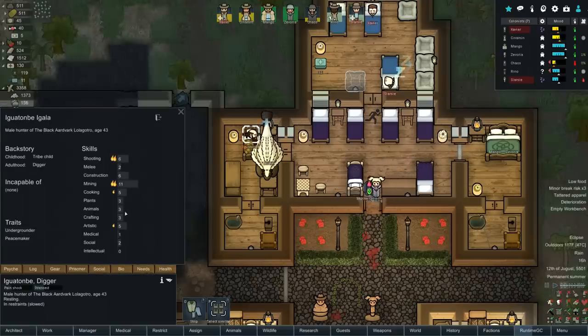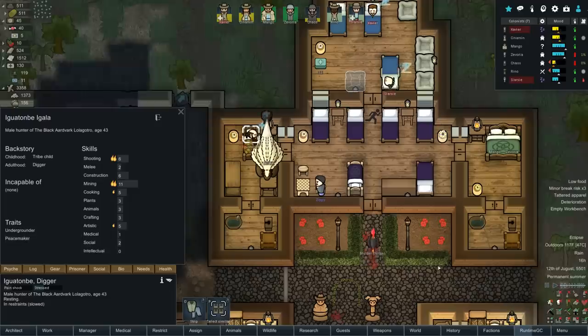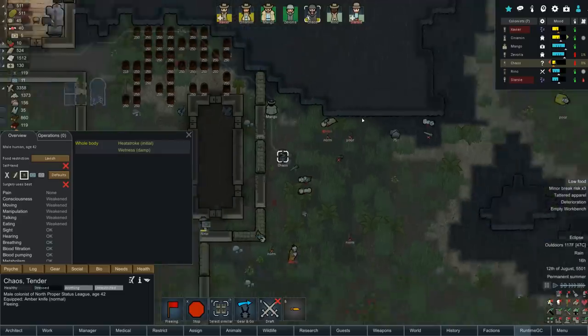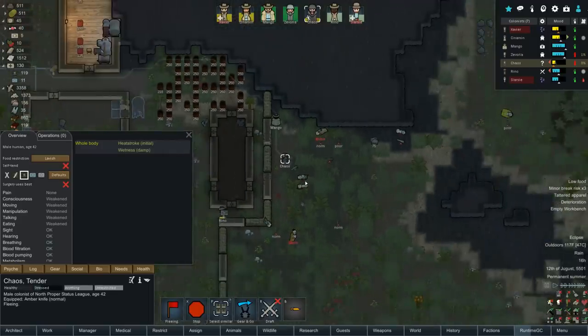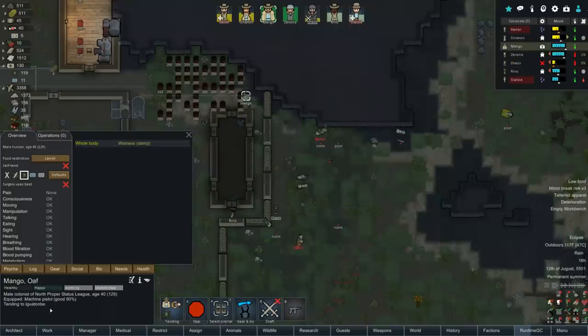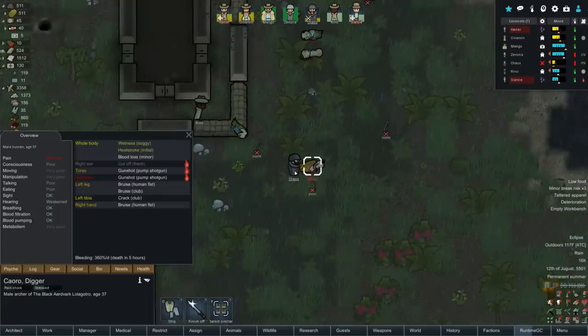We could also lock them in underneath if we wanted. He's a peacemaker - he will always try to persuade others to put aside their differences, which could be very good for us. Chaos is running away - probably because someone stood up. Yes, Caro stood up. Chaos, go put him on the ground quickly. Mango's tending to Igwatombi - that's what we wanted to see.